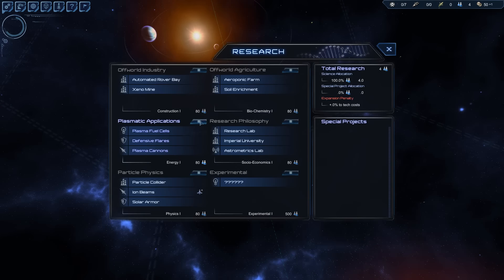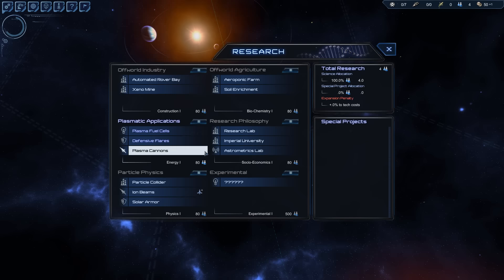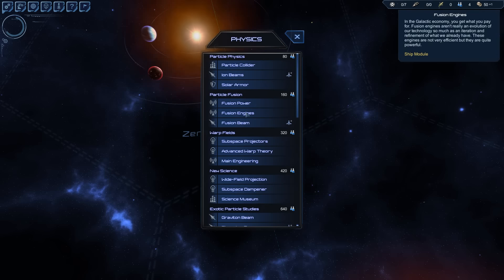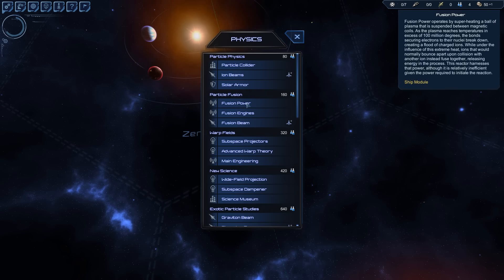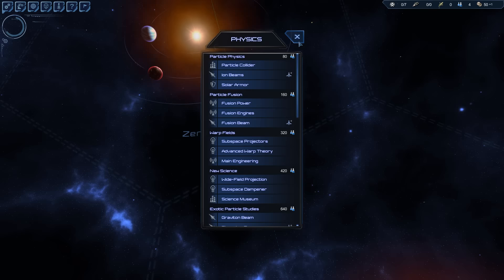Technologies — most important thing. Listen to me: Fusion Engines. It's the only engine technology available in the whole game. Get fusion technology — don't get fusion beams, you will get enough weapons; don't get fusion powers, you will get better powers. Get Fusion Engines. There will be no engine upgrades after this one. If you miss this, there will be no engine upgrades. Trust me. Very bad. You want Fusion Engines.